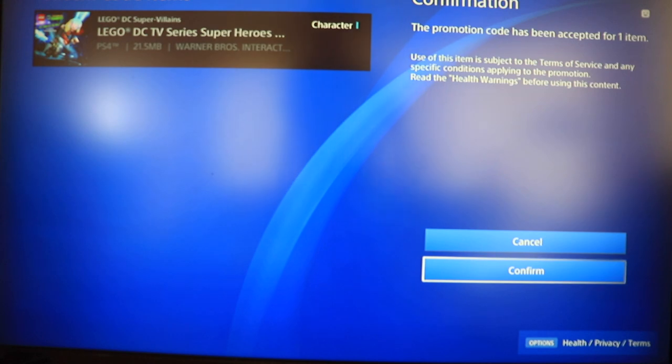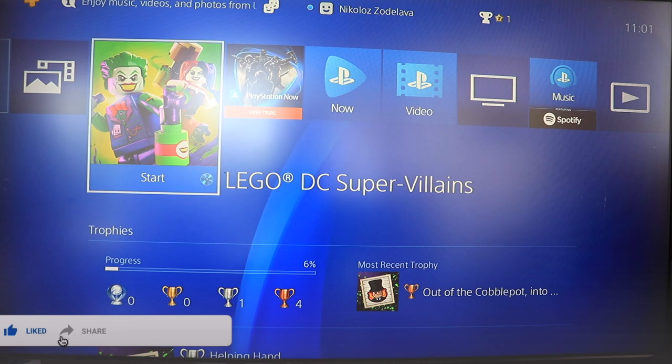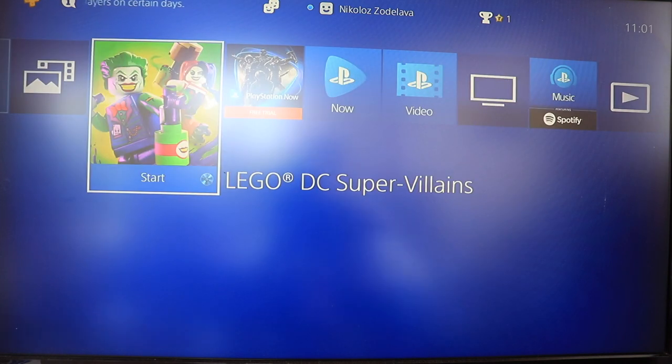It says use of this item is subject to the terms of service and any specific conditions applying to the promotion, with health warnings before using this content. Now we're going to get the LEGO DC TV Series Super Heroes Pack by tapping the Confirm button. Let's see what happens next.